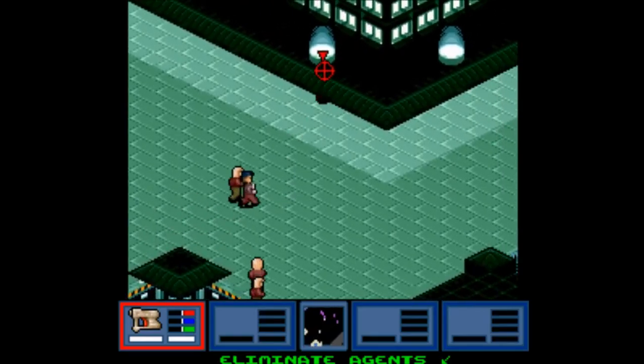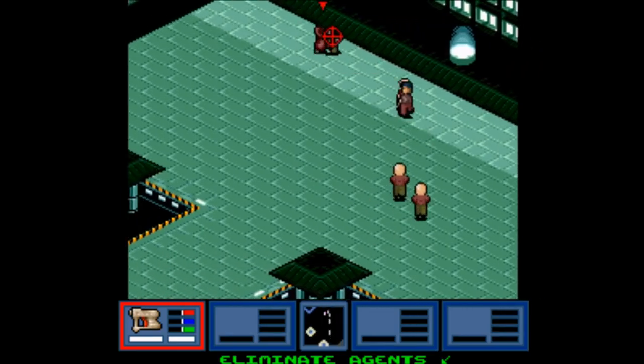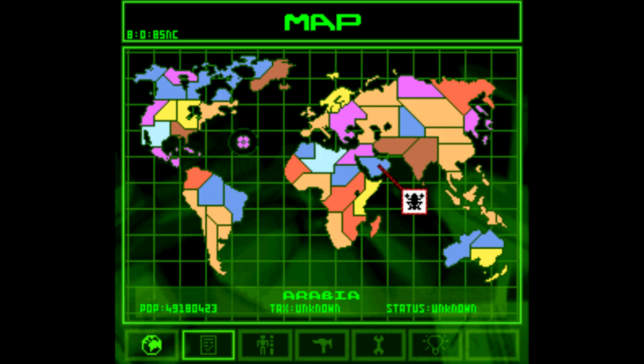I should mention, however, that this game is not compatible with the Super Nintendo mouse, so you gotta use the D-pad. You start a new game and immediately you're taken to a map. Each section you select here gives you a mission briefing when you press the Y button.